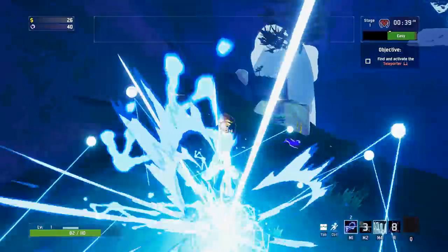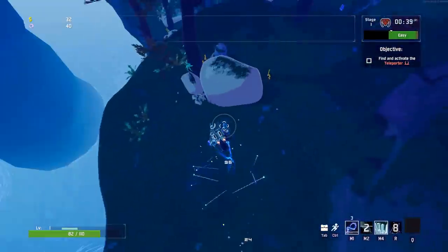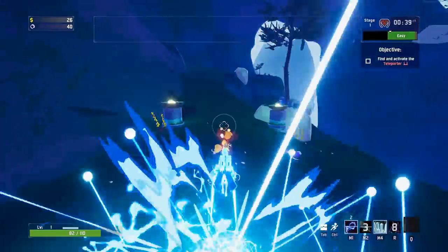Ion Surge replaces her flamethrower and gives the Artificer an escape tool. When used, you shoot up into the sky quite high and deal nice damage while stunning any enemies around you. This damage and stun happens at the start of the cast, not the end.